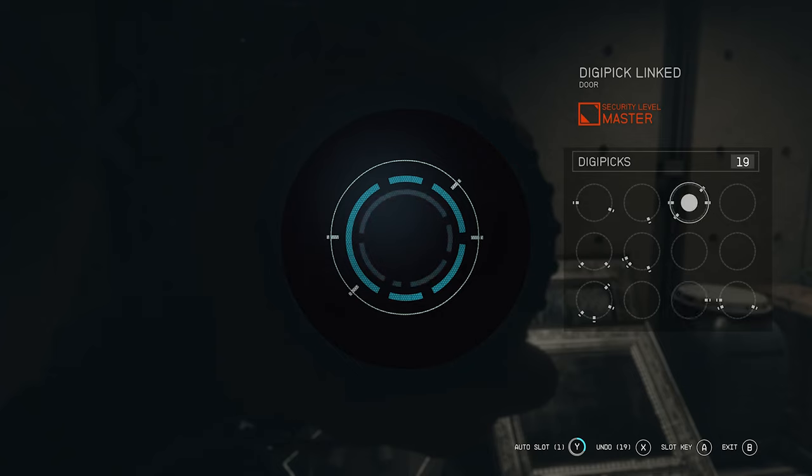Tip one: try to use the keys on the right with the most notches first. The reason is that the fewer notches a key has, the more versatile it will be to use on lower rings. For example, the single-notch keys can be used anywhere at any time, but they're few and far between. So I always try to save those for last as sort of an emergency option.